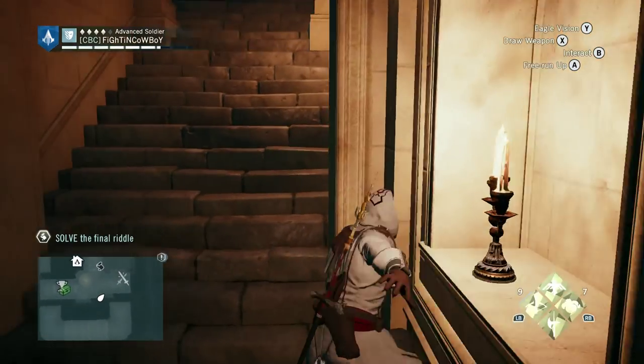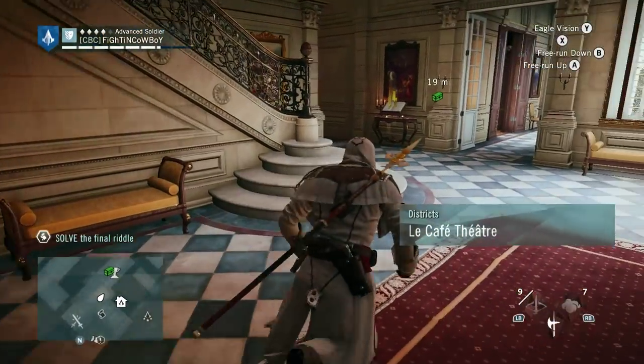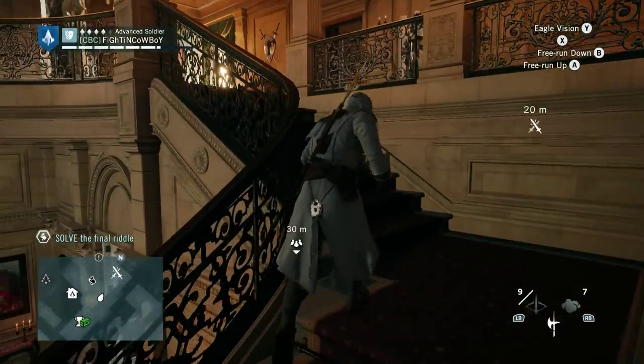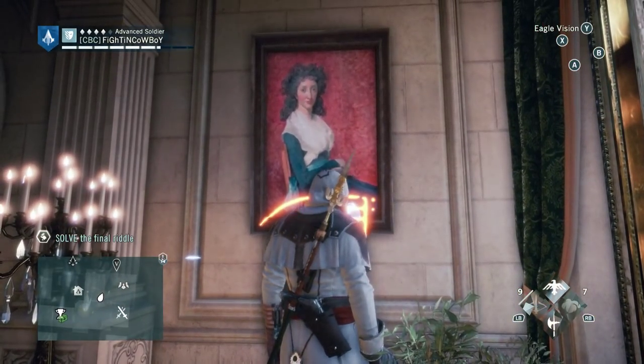There is actually a lady at the top of the stair. So we're going to swing on up this way into the main room. See the staircase right here — truck on up top. And if you pop Eagle Vision, you will see right here the lady at the top of the stair.